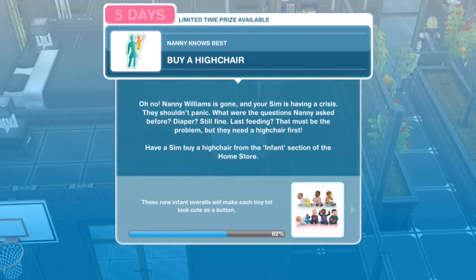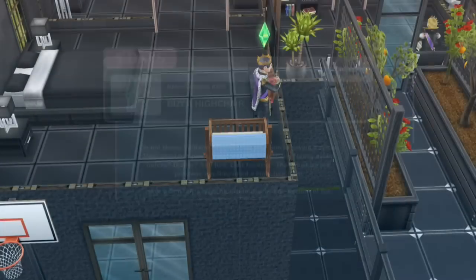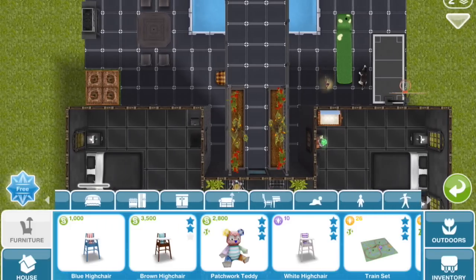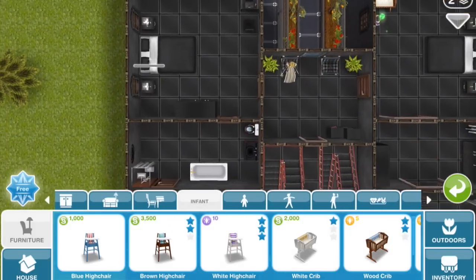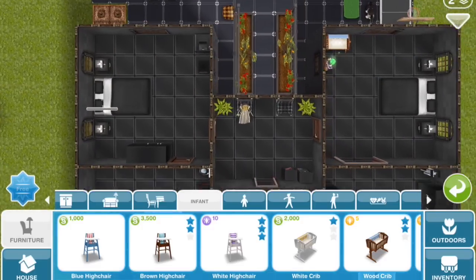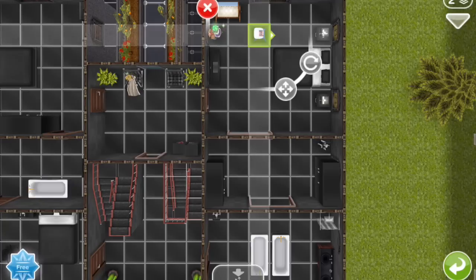Buy a high chair. Nanny Williams is gone and your Sim is having a crisis. What were the questions Nanny asked before? Diaper? Still fine. Last feeding? That must be the problem — but they need a high chair first. Have a Sim buy a high chair from the infant section of the home store. There are three high chairs now: blue, brown, and white. There are also different styles of cribs. Let's take the cheapest one — the blue one — and put that in the bedroom.